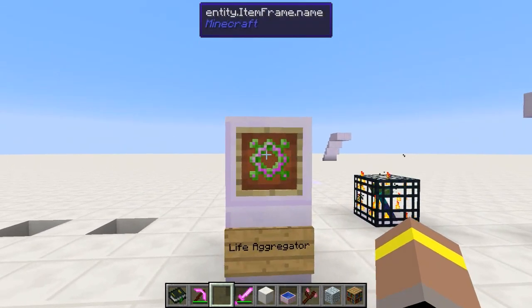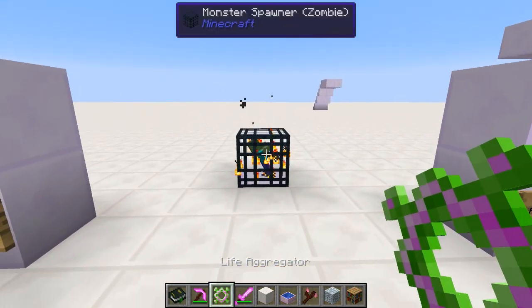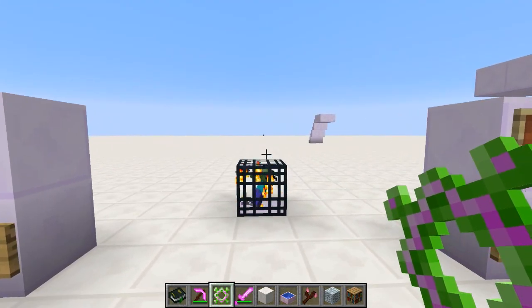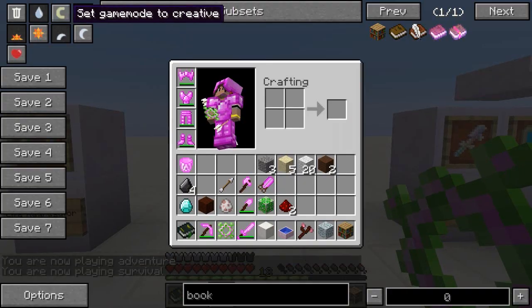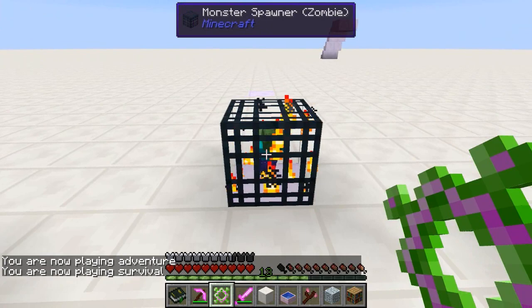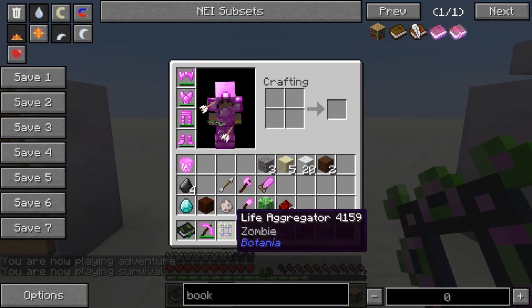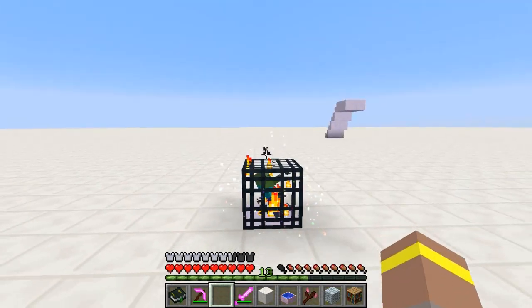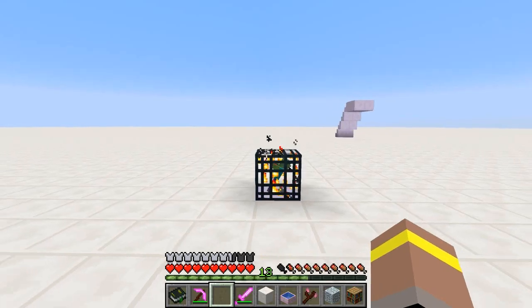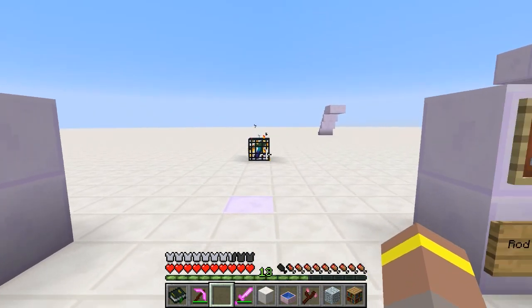Next is the Life Aggregator. This lets you move spawners — you right-click a spawner and it's captured inside the aggregator. But there's a catch: you can only move it once. So pick up your monster spawner, take it to where you want it, and when you place it, the Life Aggregator is destroyed. One-time use only, but very handy for relocating spawners.